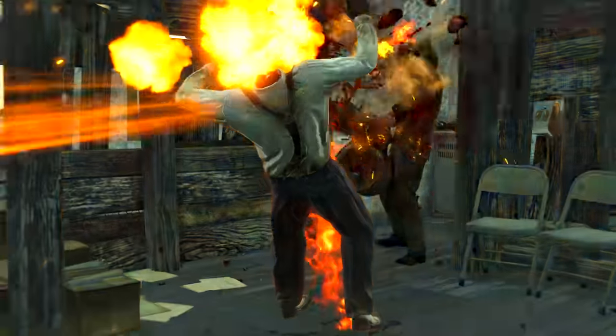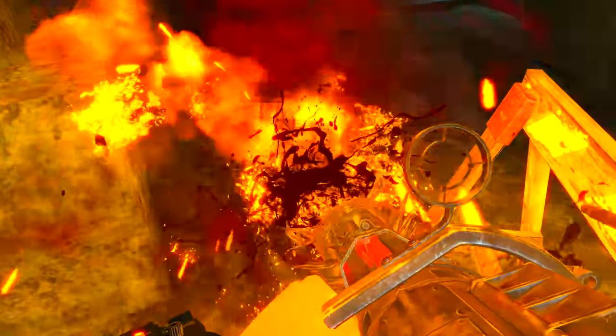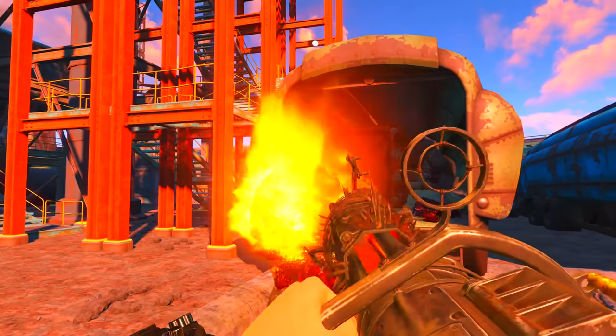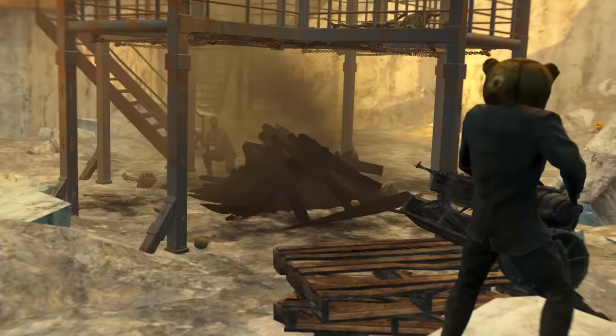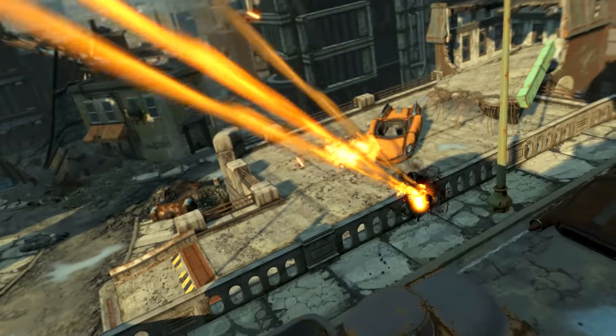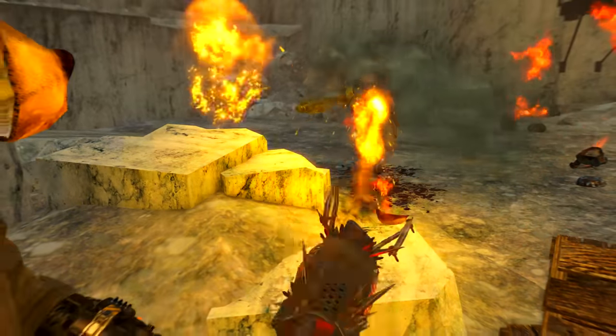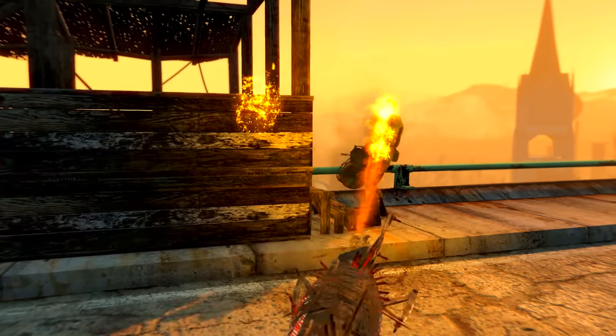Due to Ashmaker dishing out huge volumes of low damage shots with noticeable spread, it is best used for crowd controlling large numbers of weak, lightly armored foes — like most types of animals, feral ghouls, and raiders. Trying to use this against heavily armored enemies, say the Brotherhood of Steel, is ill-advised, as their level of protection will stop almost any damage Ashmaker is potentially capable of dealing.